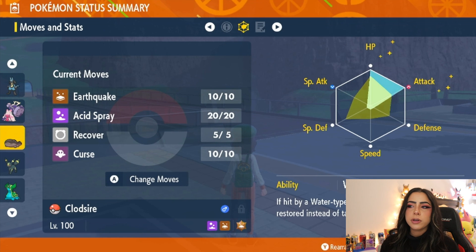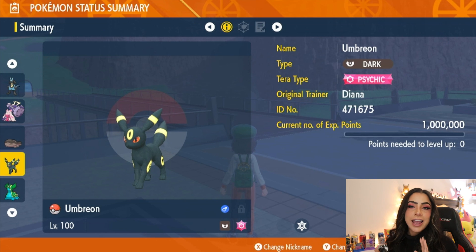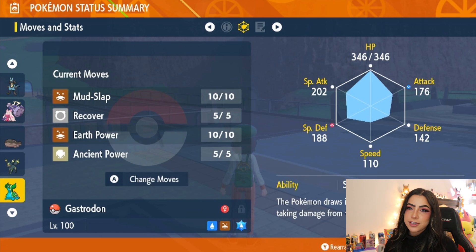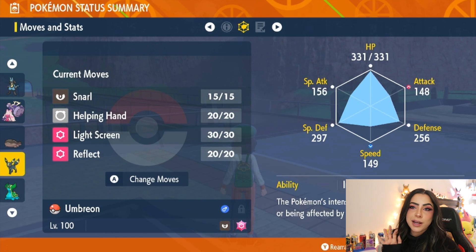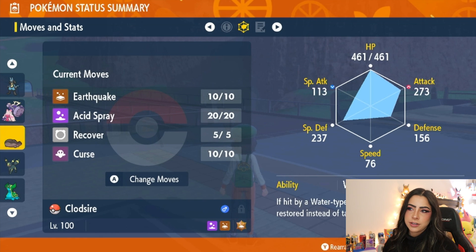Some other options I was tinkering with are Umbreon and Gastrodon. I haven't fully EV-trained them yet. For Umbreon I'd definitely make it a Support Pokémon — I took advice from a member of my Discord and gave it the moveset Snarl, Helping Hand, Light Screen, and Reflect. For Gastrodon I was thinking of making it offensive with Mud Slap, Recover, Earth Power, and I'm still deciding on the final move — leave your suggestions in the comments. Gastrodon has the ability Storm Drain, which is similar to Clodsire's Water Absorb but instead of healing, it increases Special Attack when hit by Water-type moves. Overall I think Clodsire, Tinkaton, and Lucario are going to be pretty solid choices for these raids.